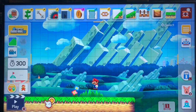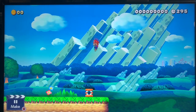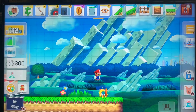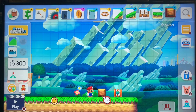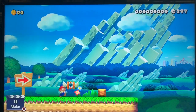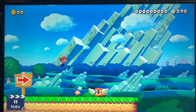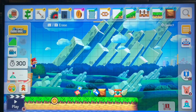Next we have the trampoline. You can use it to bounce very high — pretty much the same height as the twister. You can also use the pop-up menu for it. The vertical trampoline will knock you back sideways. You can bounce as many times as you want. That's the trampoline.